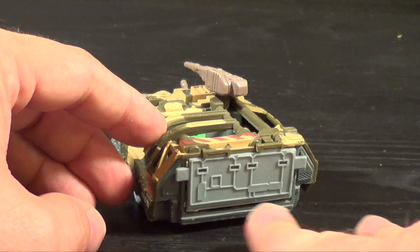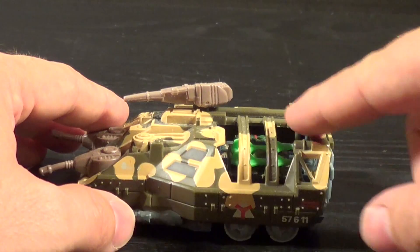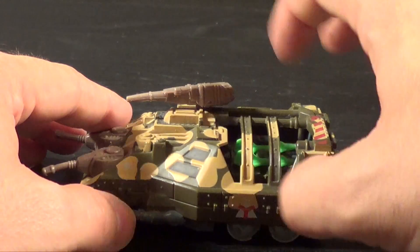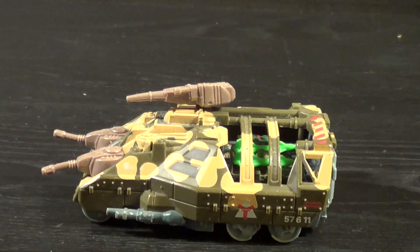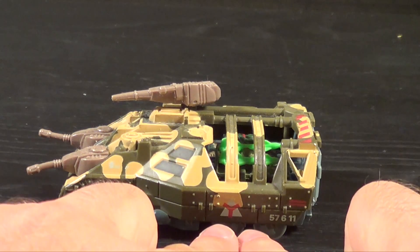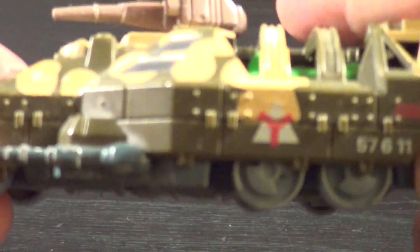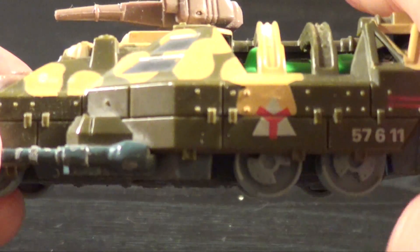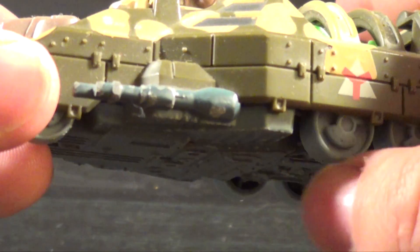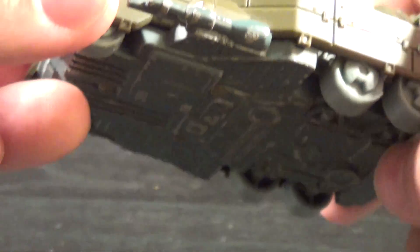Lots of weird panel detail going on back here in the very back. Not to mention this nice big gaping hole here in the back, and you're going to find out what that's for here in a couple of seconds. Just so much detail — they even detailed the wheels themselves when they roll, and they have these little chunks took out of them, which is kind of weird but pretty cool.